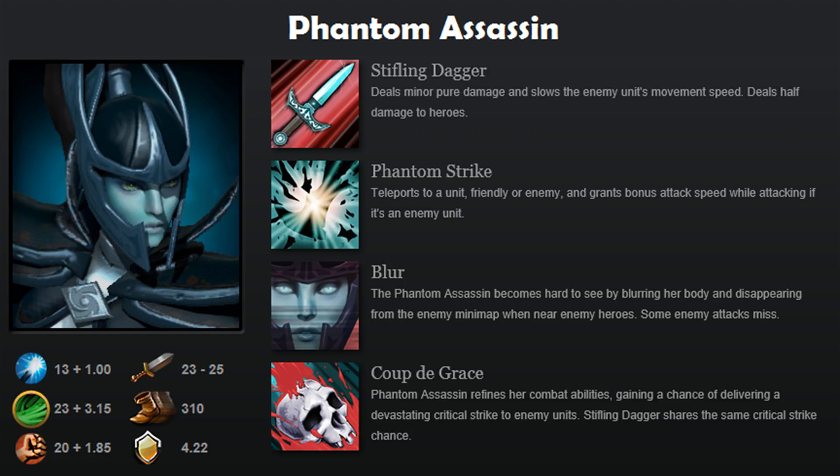Hello everybody, my name is Goodboy and welcome to the Dota 2 Hero Combo Guide — a great way to combo together a specific hero with several others in order to effectively kill other enemy heroes in the game.